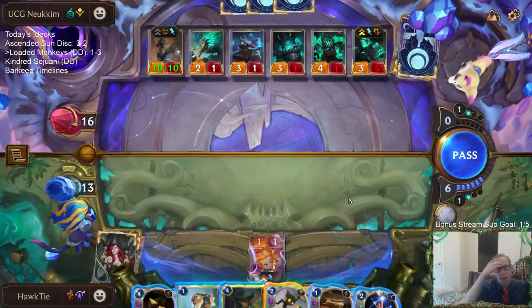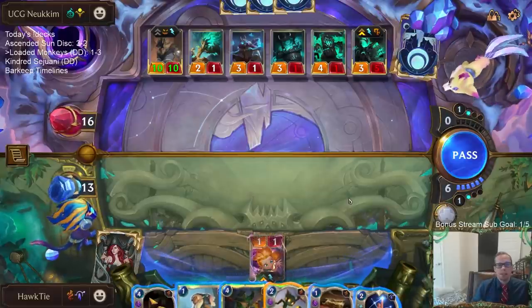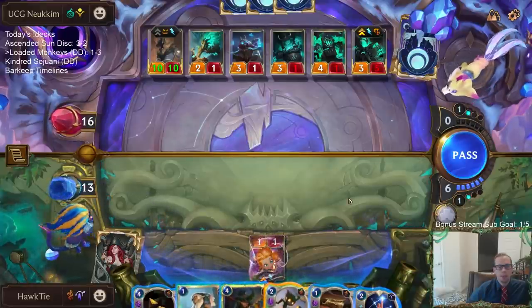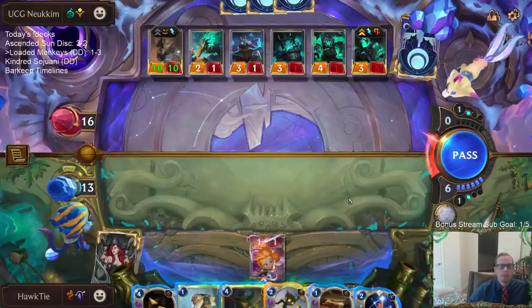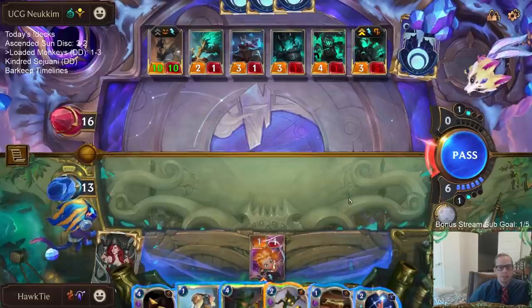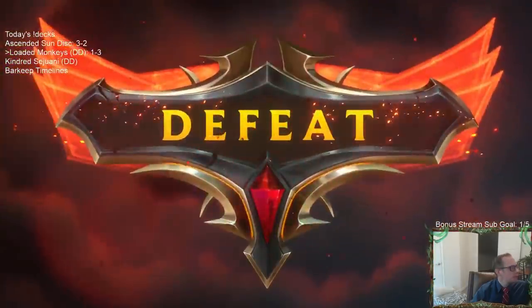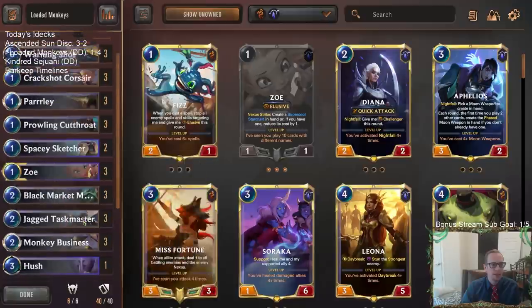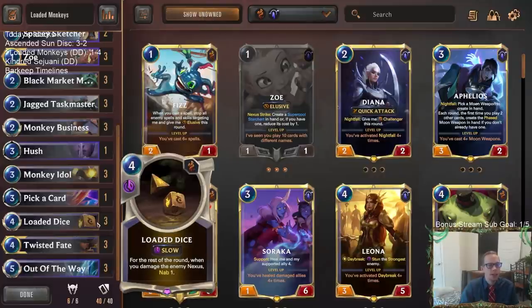We've also run into some opponents that have just had ridiculous hands these two times we played against Shurima Shadow Isles. Both times they've had great Cursed Keeper curve-outs to start with, and then turn five turn six a huge five or six drop — this time with both champions. Last time it was Ruin Runner into Nasus, this time Thresh into Nasus — last time they also had both champions with Azir. Turn six a ten-ten Nasus — that was crazy. So yeah, Loaded Dice Out of the Way just definitely looked way too slow, and I only had Turn 1 Zoe what — one game? I think I had Loaded Dice and Out of the Way together maybe one game but that's pretty slow.